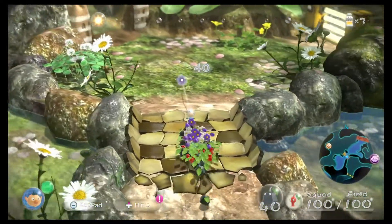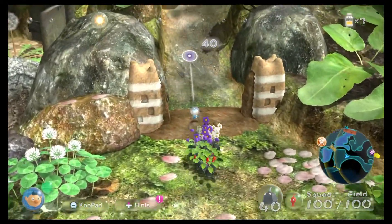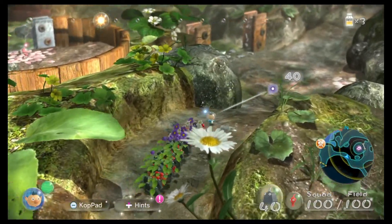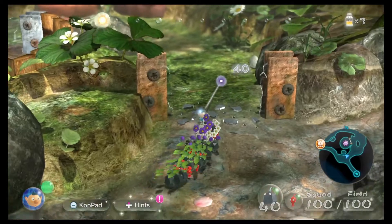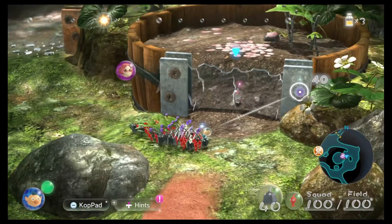Let's go save Brittany, shall we? Then we've got to do two separate things with two separate groups of Pikmin, which is where my multitasking skills will really come into the fray — as in, they are bad.